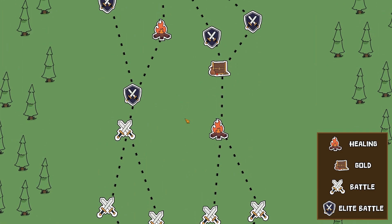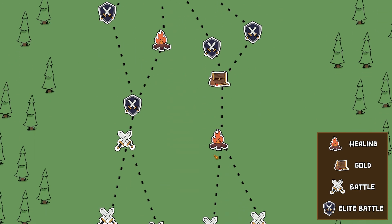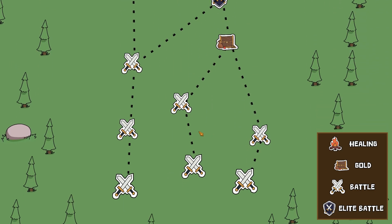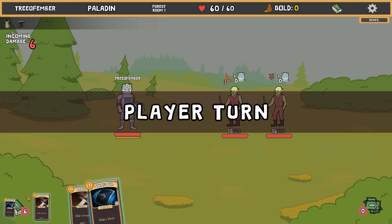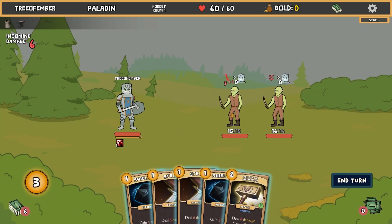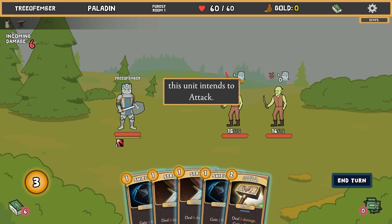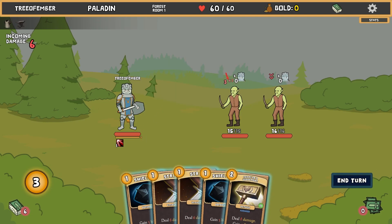This is a cool little map, similar to Slay the Spire - you're going through, it's a pretty simple little map, probably randomly generated. Pretty sure it's procedurally generated. This one is doing six damage and it's going to hit me for six - that sucks. How much health do I have? I have 60. Okay, and this unit intends to make you weaker, that also sucks.